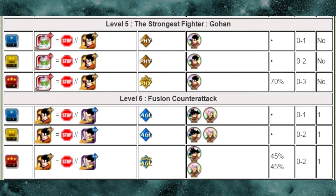Level 6 is Fusion Counter-Attack. This is where you get your Trunks and Goten Medals. On Z-Hard, they each have a 45% drop rate, and they drop anywhere between 0 to 2 medals. You can have a full level grind with no medal drops whatsoever, because it's only 45% per medal — it's not 45% and 45% added to 90. It's just 45% per medal. There is a physical boss and an agility boss.